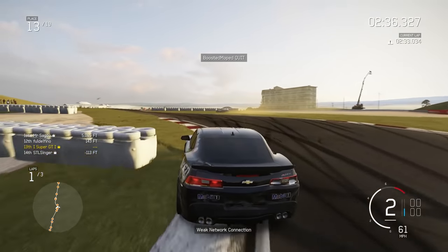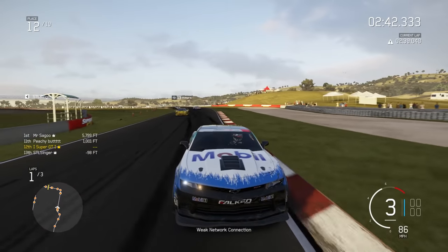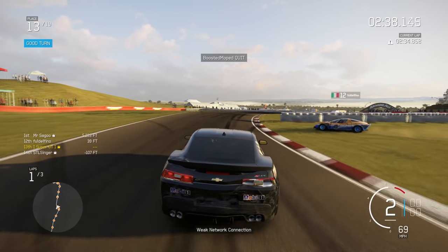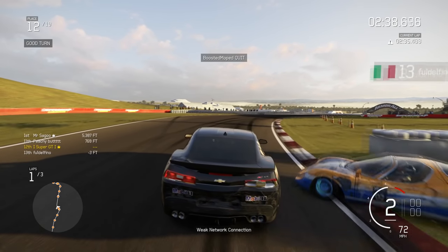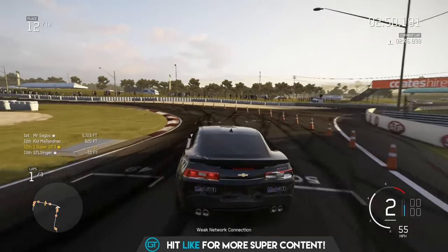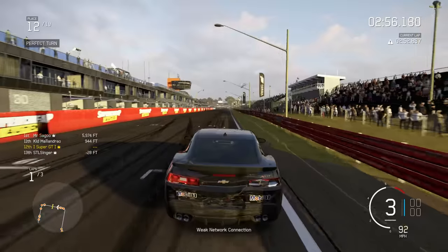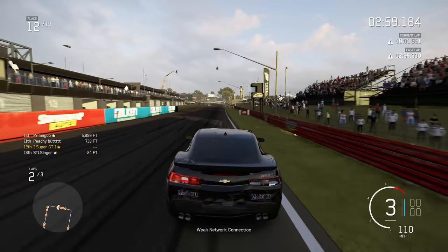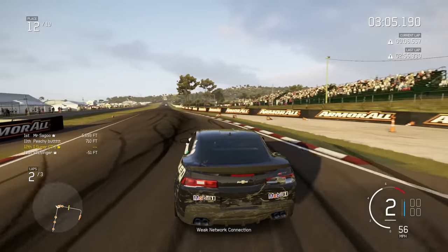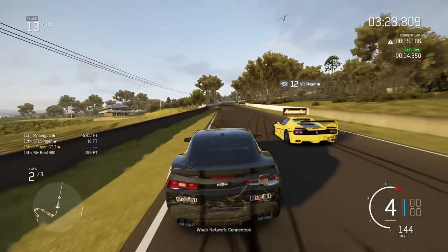Two more guys have gone off — if one had just conceded the position they'd be another 10 seconds up the road, but no, they crashed into each other. Coming into the chicane, this guy rejoins the track at 90 degrees. I look at it again — this is why we can't have nice things. If there's no one coming then okay, but I was there. He should have just conceded that position.